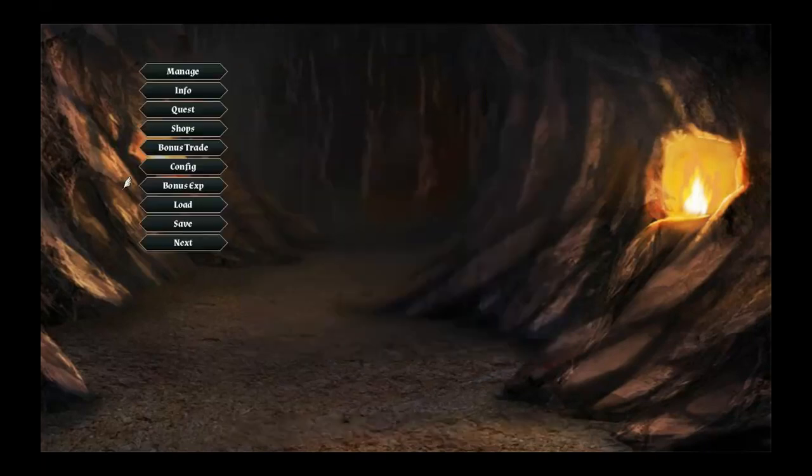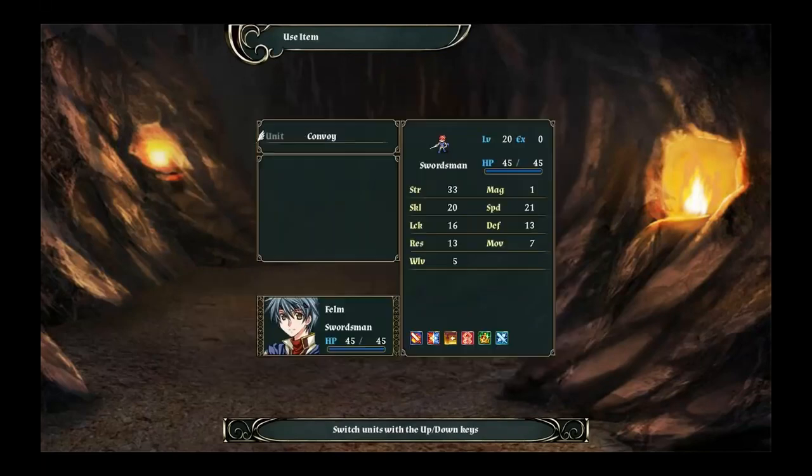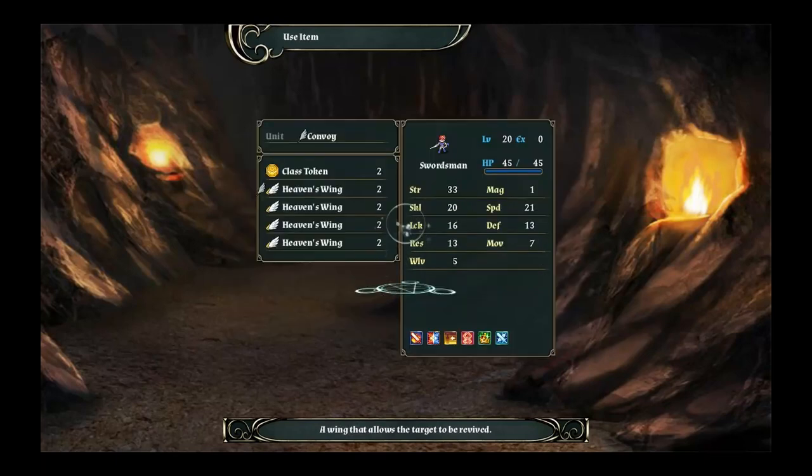When you advance class, you go back to level 1, so it's usually advisable to raise them as high as possible in the original class to get all the level-up stat buffs. Occasionally, when your characters level up, they'll gain a skill. These skills offer small buffs or effects that make the character more murder-efficient.